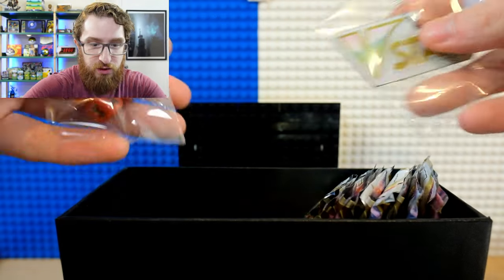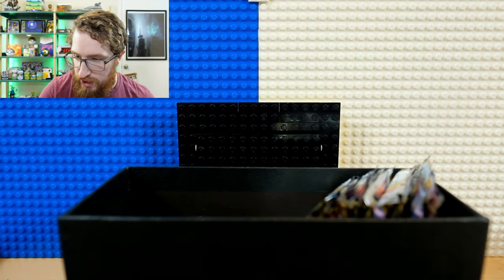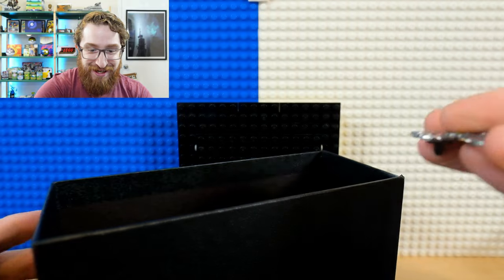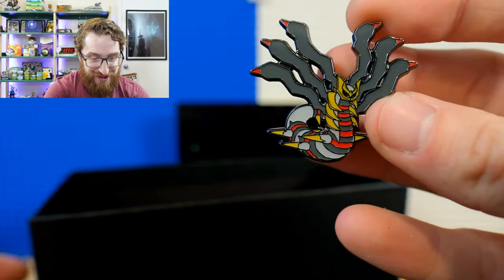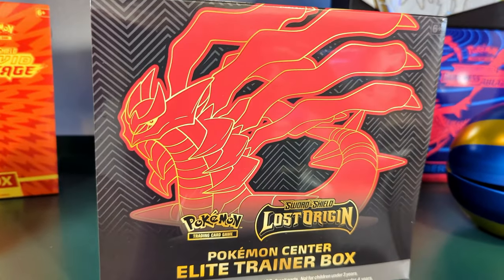It contains seven dice. And what else do we have in here? We've got a coin with Giratina — an amazing coin, love it. And the Giratina pin. Oh man, that's awesome. Look at that. I love it. If you've been watching this channel, you know I love pins. If this is your first time, welcome to my hobby obsession — trading cards and pins, oh my.